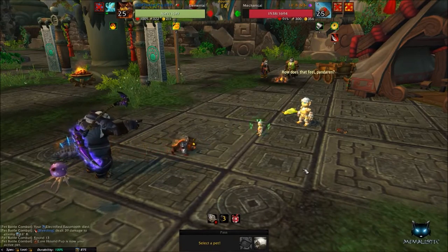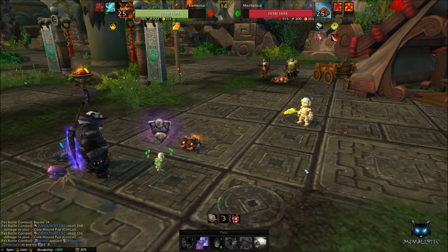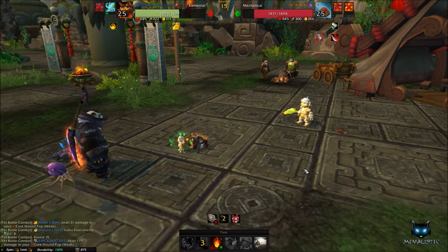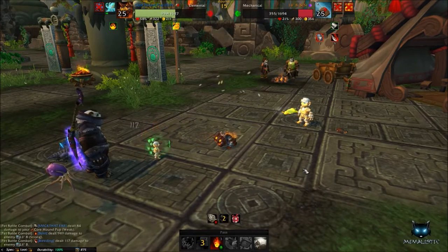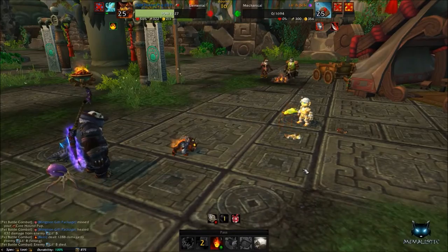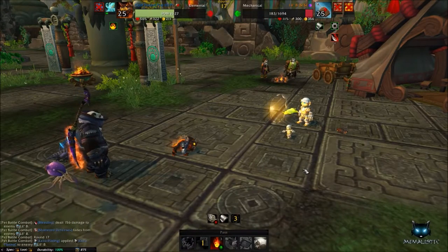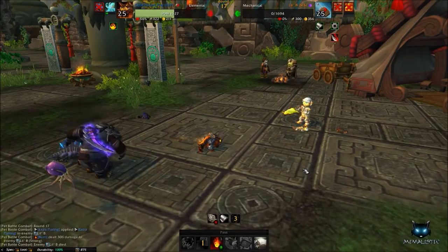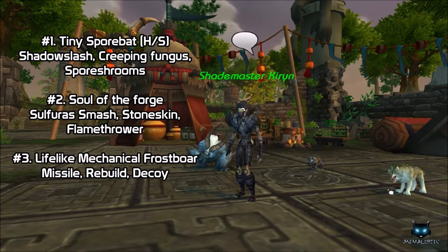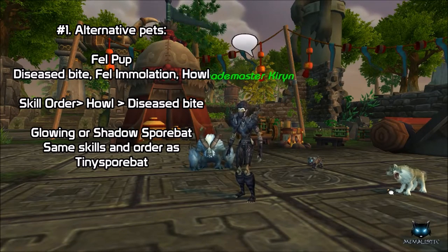Once Banks dies, Bling sends out Little Bling. Use your Razortooth and cast Rip in the first round to put a bleed on Little Bling. Then swap out to your Core Hound Pup. Once he's out, use Howl followed by Burn, and continue burning every round. Burn is strong against mechanical pets and combined with the bleed, Little Bling takes damage every round. When he goes down his mechanical passive revives him, but the bleeds and burn effects will instantly kill him again. Once Bling is done, heal your pets and move on to the next trainer.